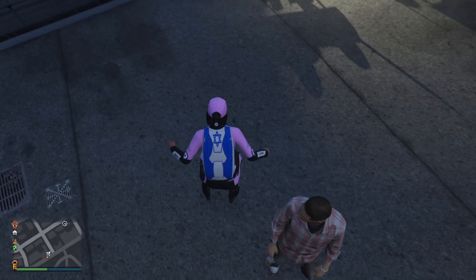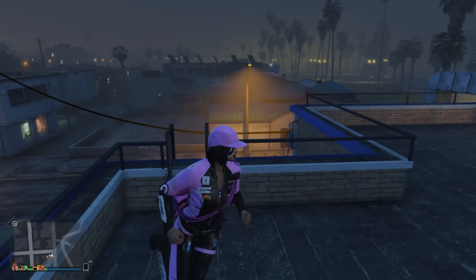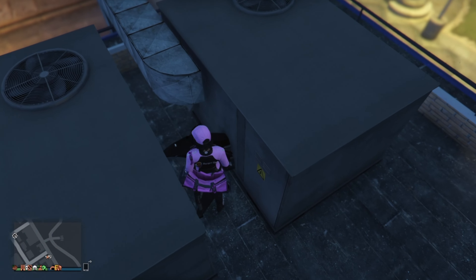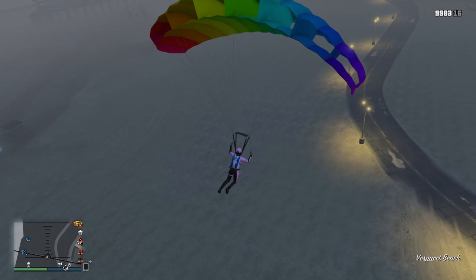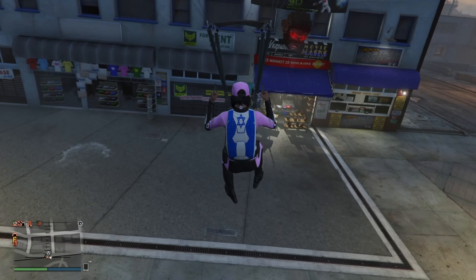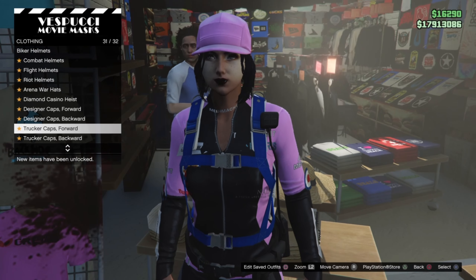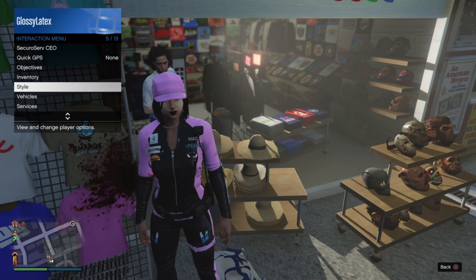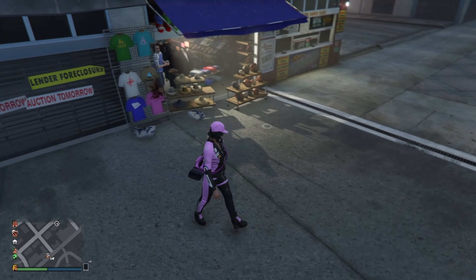I failed so bad doing this parachute glitch that my Oppressor phased into the roof of the building — like, how did that even happen? But second time's the charm. I got it on the second try and I think it looks amazing. In my opinion, the white duffel bag, the pink parachute, and the pink duffel bag could all look good on this outfit — it really depends on your choice. But this is what the finished product should look like when you're done. Hope you guys enjoyed, and stay tuned for more outfit tutorials. Take care, friends.